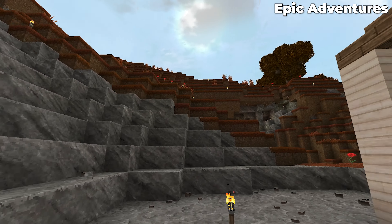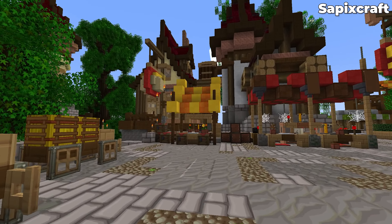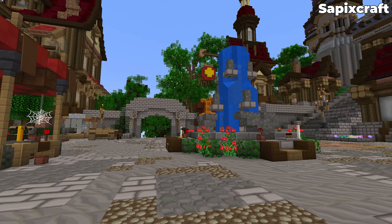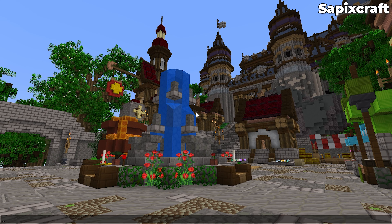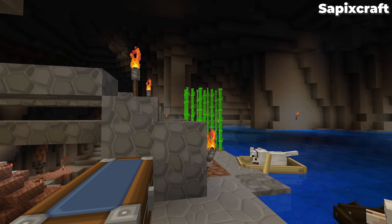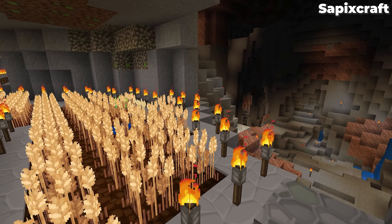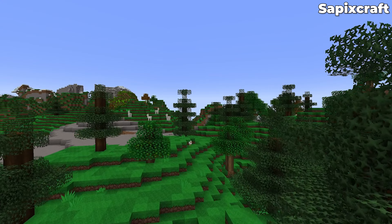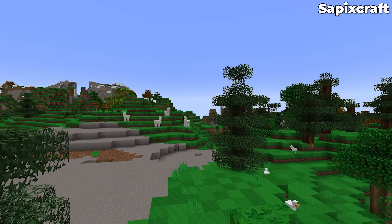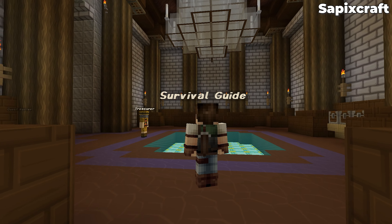Completely switching away from realism, what if you're looking for more of a cartoon style pack? Well, that's where Sapix Craft Original HD comes in. Sapix Craft is a cartoony looking pack and it is truly the best of both worlds, giving you a great combination of HD textures and really high quality textures, and a more comic book cartoon style look that looks amazing in Minecraft. This is actually one of my favorite texture packs if I'm going for a cartoon look. On top of that, it's bright and fun, exactly what you would expect from Minecraft.